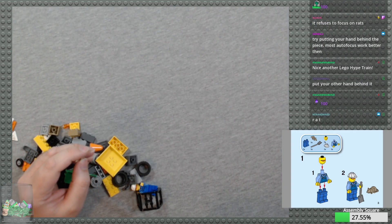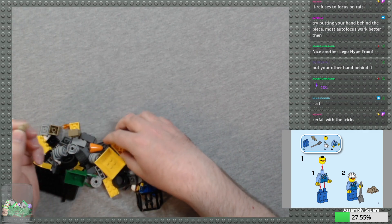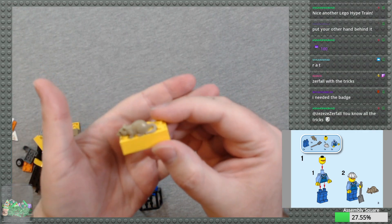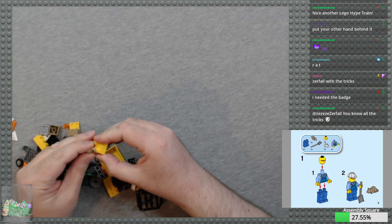They had a rat a number of years back that wasn't quite as adorable. It fits right there on a brick like that. There we go. Zerfal knows all the tricks, yeah!